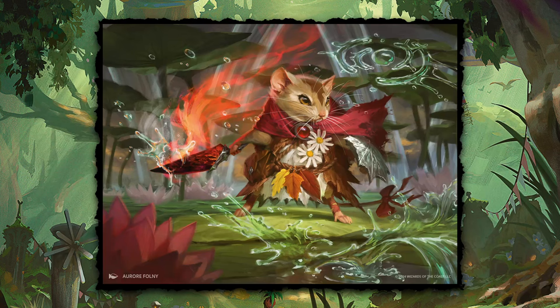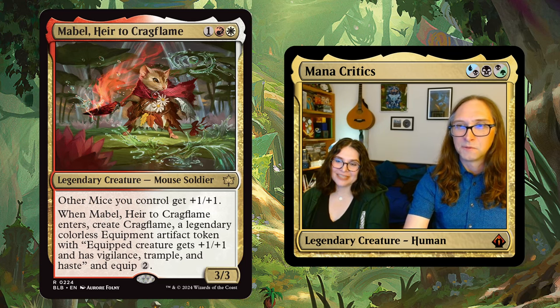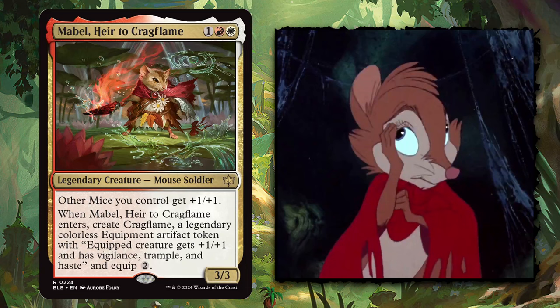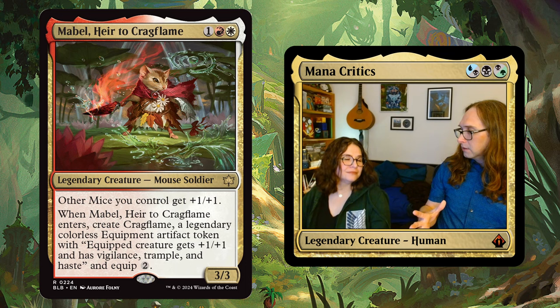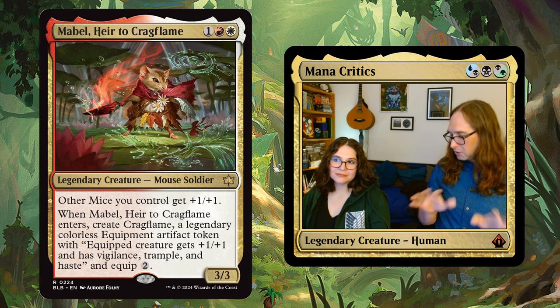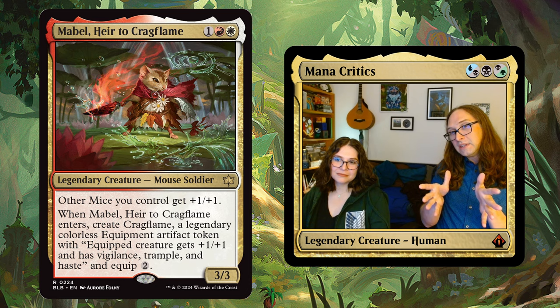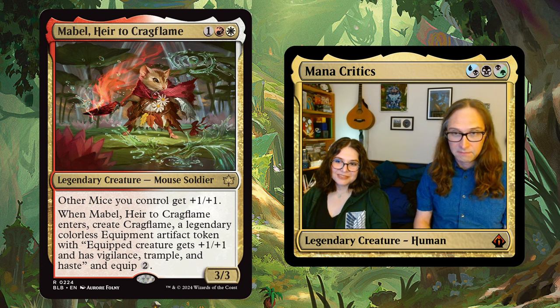Mice. This is the one we were told explicitly — mice are the Boros creature type. Mabel was one of the first cards previewed; she's wonderful, and I think she's pretty obviously Mrs. Brisby, depending on your reference. She has her little red cloak. That was what kind of gave it away, because there are lots of stories centered on forest critters — Watership Down, Redwall — but she is a mother of three. Morrow told us that Mabel is a mother of three children, and Mrs. Brisby has a red cloak, is a mouse, and is a mother of four.